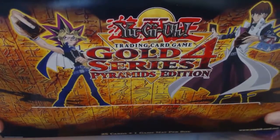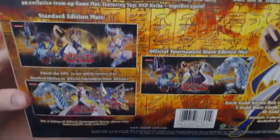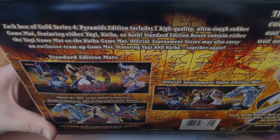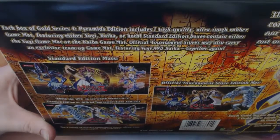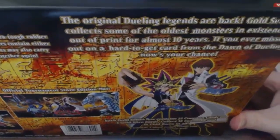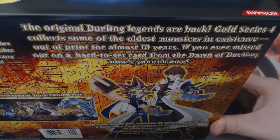The Gold Series 4 — Kaiba and Yugi. You get 25 cards plus one game map per box. Sounds like a pretty good deal to me. Each box of Gold Series 4 Pyramid Edition includes one high-quality, ultra-tough rubber game mat featuring either Yugi, Kaiba, or both. Standard edition boxes contain either the Yugi game mat or the Kaiba game mat. Official tournament stores may also carry the exclusive team-up game mat featuring Yugi and Kaiba together. Chances are I won't be getting that one. Gold Series 4 collects some of the oldest monsters in existence — out of print for almost 10 years. If you ever missed out on a hard-to-get from the dawn of dueling, now's your chance. Well, I've already got most of them, so there.